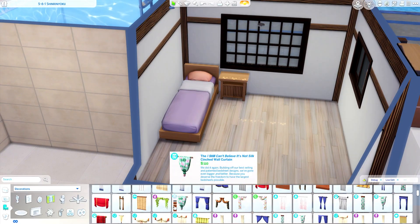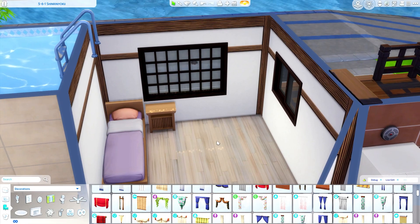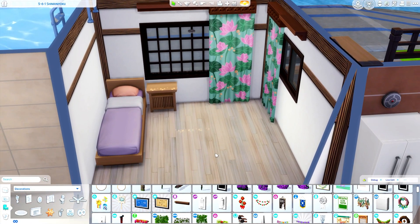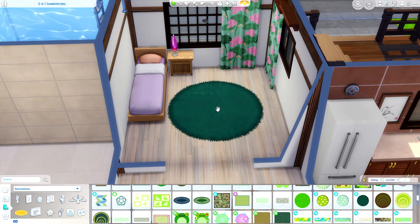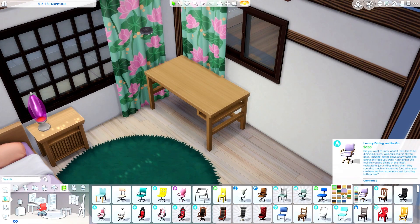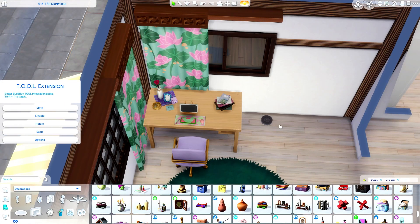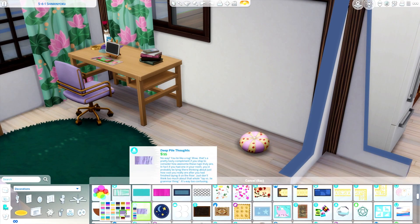This is the bedroom for the granddaughter — I think her name is Kaori. She's into snowboarding and more active things. I used these curtains from the Desert Lux Kit because I couldn't find the one that came with this pack at first — I realized we did have it and replaced it, but you'll only see that on the screenshots. I based everything in this bedroom around the curtains because the green with the pink is really nice, along with the bed from Snowy Escape. The main colors are green, pink, and purple and it ends up looking really nice.